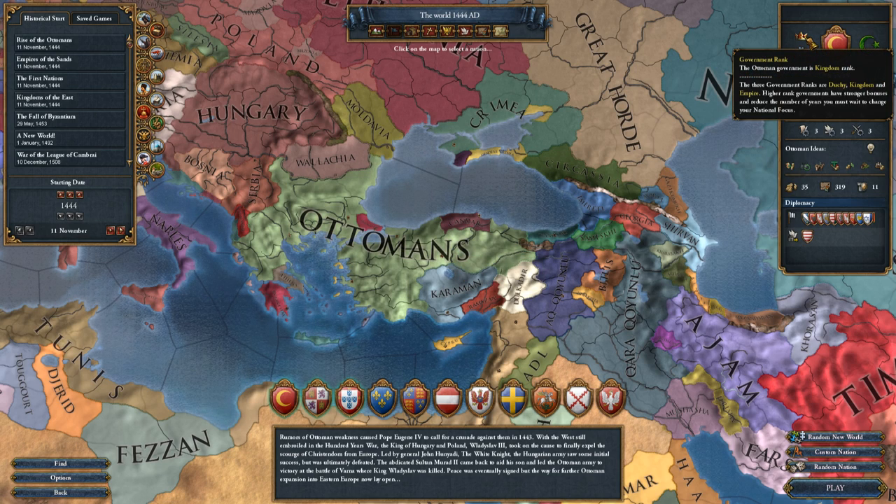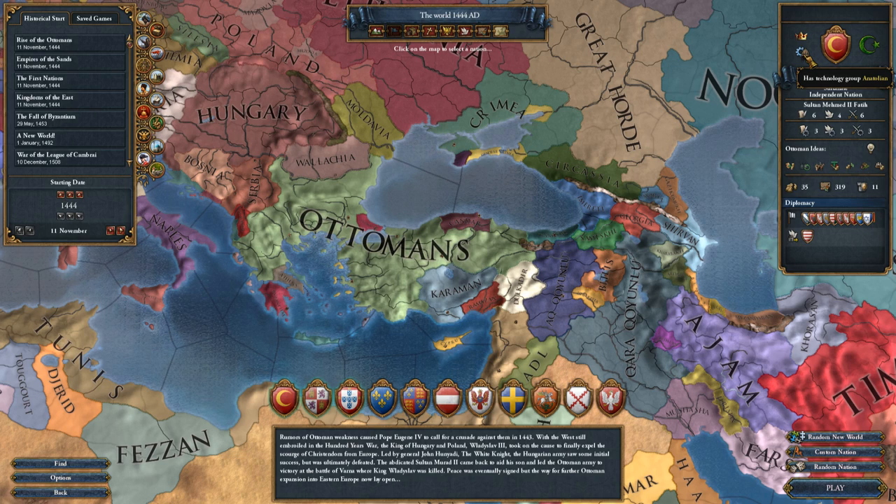The Ottomans are starting out as a kingdom rank with the Anatolian Technology Group. They are Sunni — I don't think I'm going to go elsewhere, I'd like to keep it original. We are a Sultanate: Sultan Mehmed II Fatih, who is a 6-4-6, so he's an awesome ruler to start with. We start at 3-3-3 in tech levels.